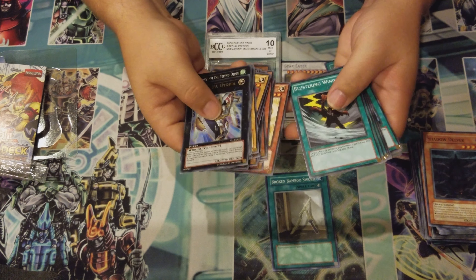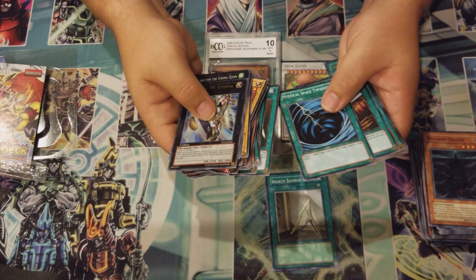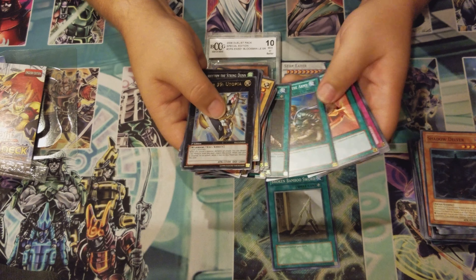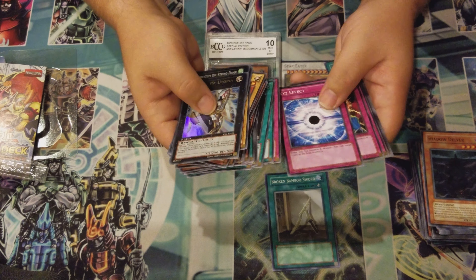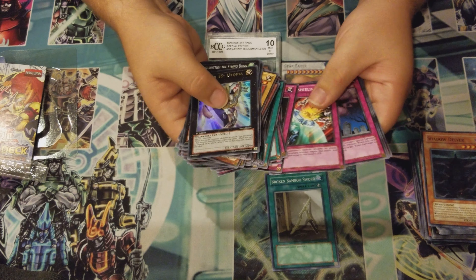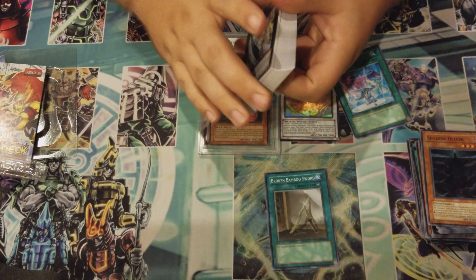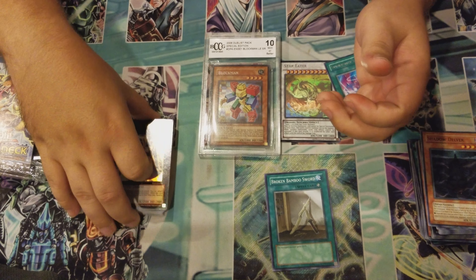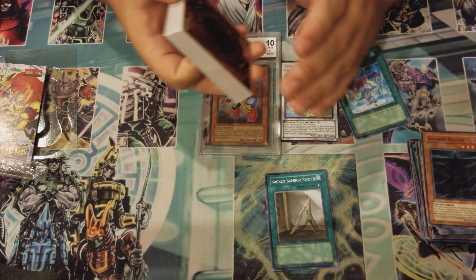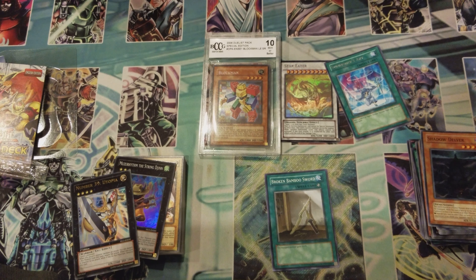Sangan — you know you want some Sangan — got some floaters in this deck because everything else is just horrible. I don't think there's any really good spells except for maybe MST. Mystical Space Typhoon is cool, Reinforcement of the Army is an okay searching card, Magic Cylinder, Draining Shield, Call of the Haunted, Mirror Force, and Seven Tools. That is the structure deck — I think it's probably about four years old. It was out when I last played so I stopped playing a while back.